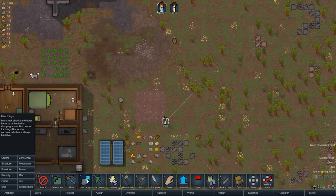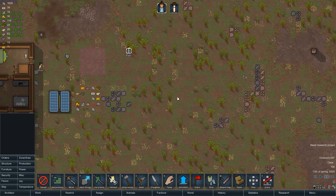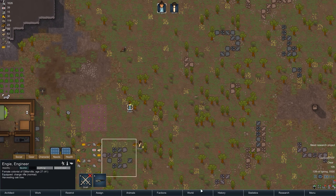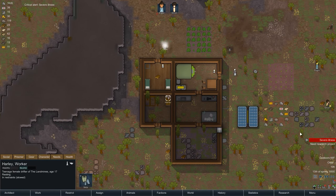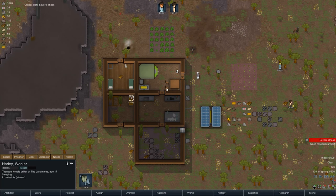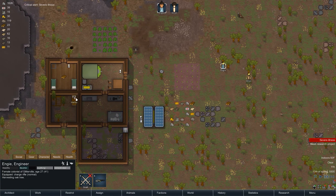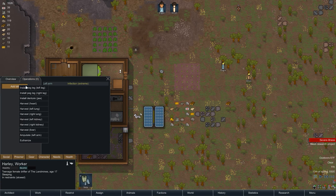Let's give some orders to hunt so we can at least have some other stuff. I want to hunt that rabbit. What is this — a turkey? Sure, food is good. I would prefer if you prioritize the hunting. Severe illness — Harley is severely ill. I mean, I can't do anything about it. She may just end up dying.